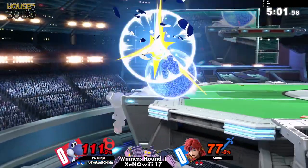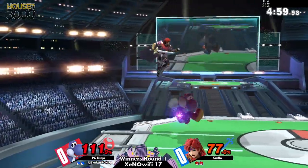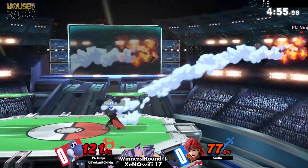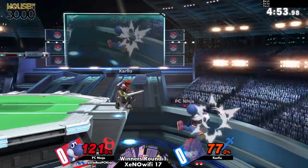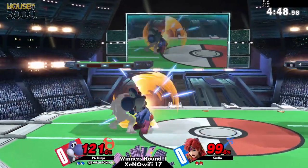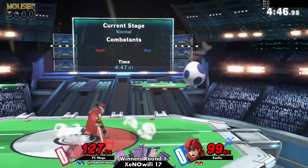For the last 20 seconds or so, PCNinja has not touched the ground. Carflow is just staying all up in his face. Roy's really good at keeping people from landing, especially because he has so many super quick options that he can use to trace your recovery.